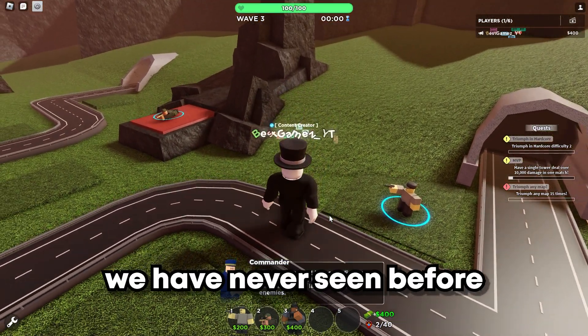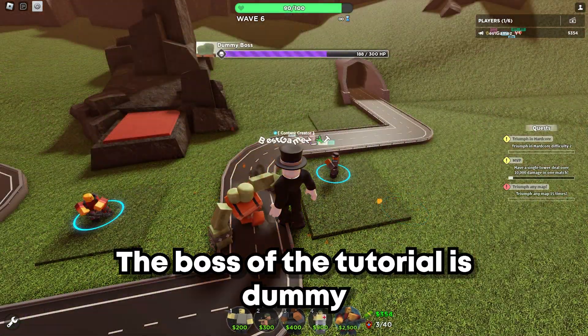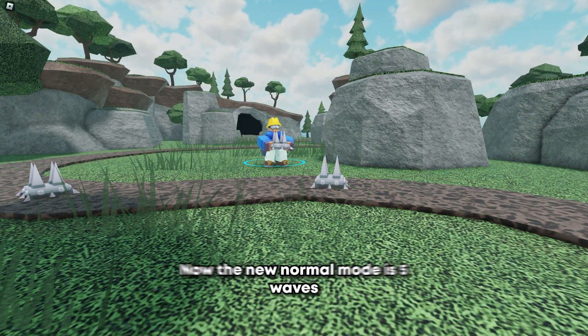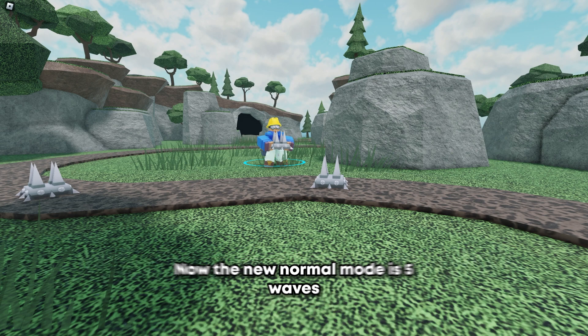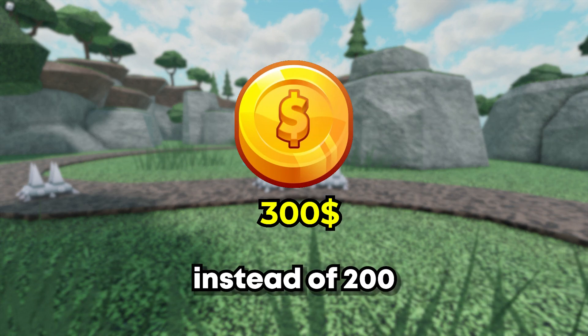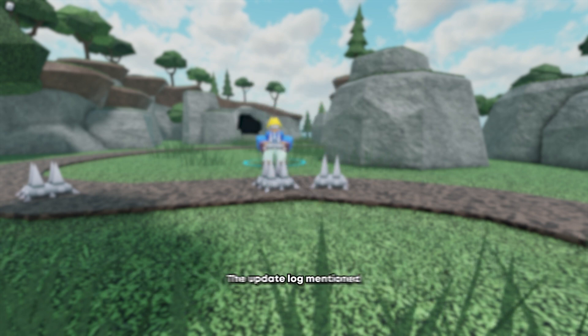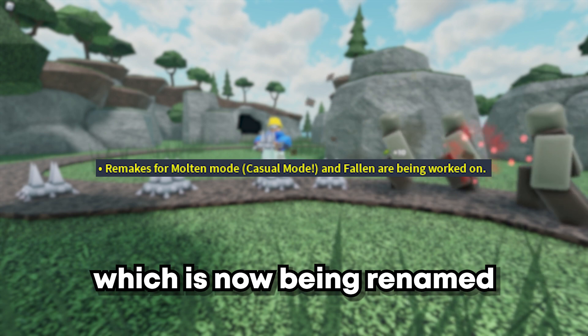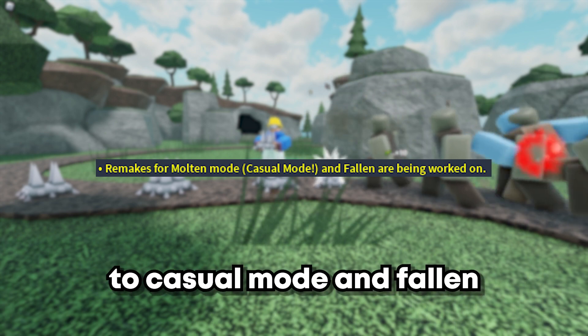The tutorial also gives towers over time, which is a new system we have never seen before. The boss of the tutorial is Dummy. Also, finally, normal mode was reworked. The new normal mode is five waves shorter and gives 300 coins instead of the 200 it gave in the past.